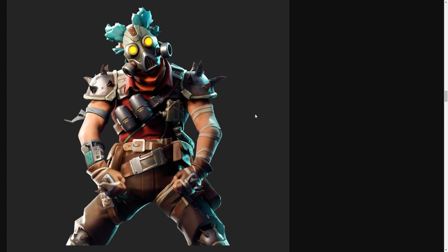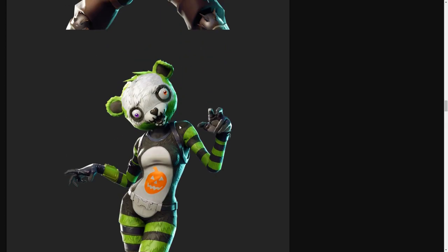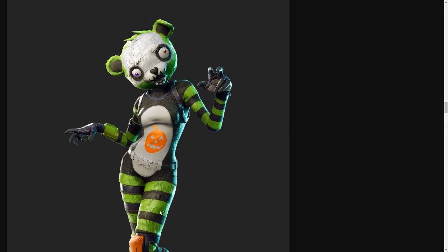My favorite skin so far is this one — it's the zombie version of the little pink bear skin. This is so cool. I have the pink one and I usually use it, but I hated it because it was really easy to spot in the game. This zombie version though is just lit — it's like the Halloween version. I'm not sure why they're adding Halloween stuff since Halloween is already over, but Fort Nightmares ends with a live event — 1 PM PST, I'll be live streaming it. You need to be in the game to witness it.